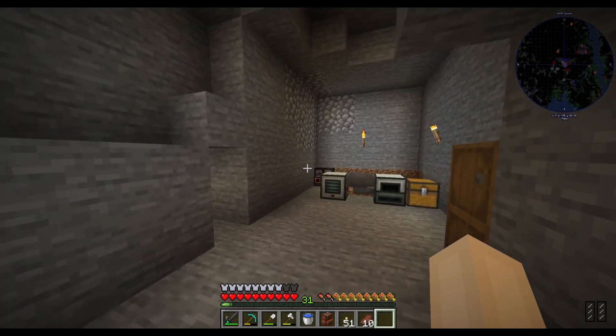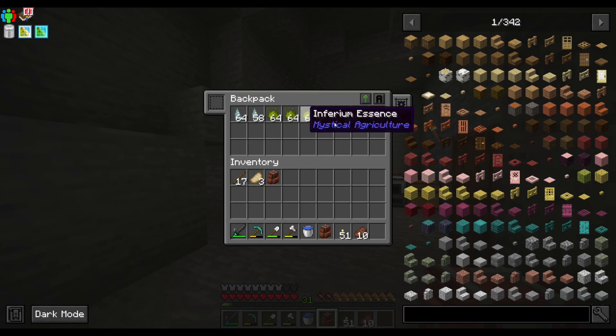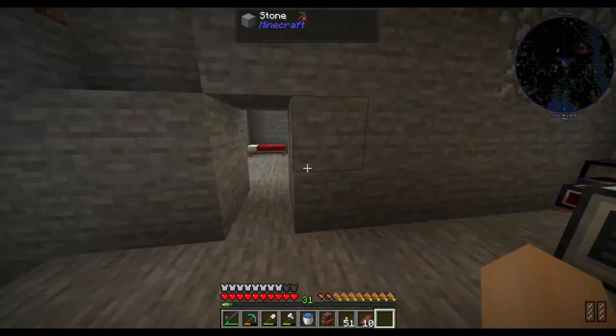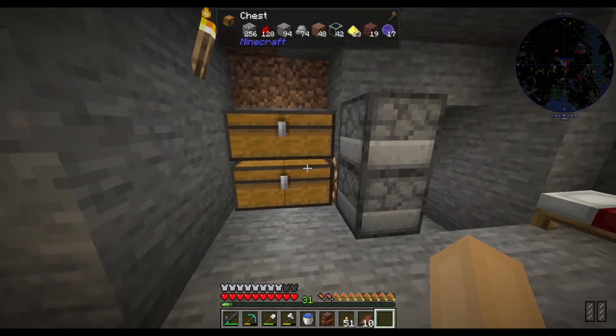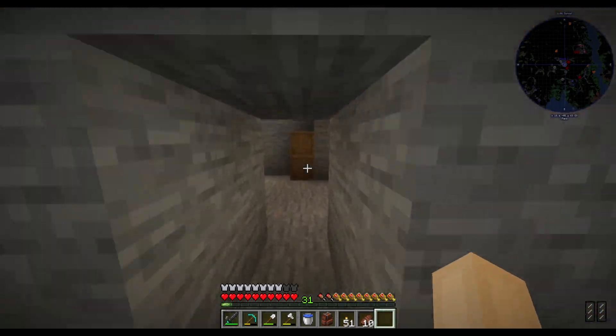I've actually got a list. As you can see in this backpack we have Mystical Agriculture stuff, so we're going to get started on that because we're going to need a lot of inferium essence for this mod. Basically going to have this set up so in the background we can just have it chewing away and doing stuff, because we're gonna need a lot of it.